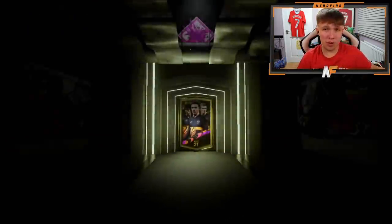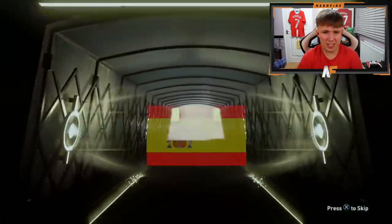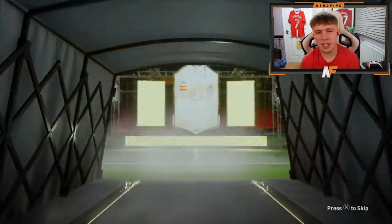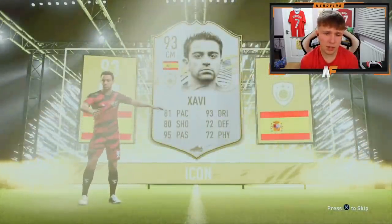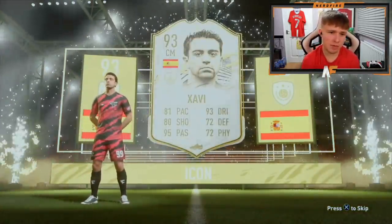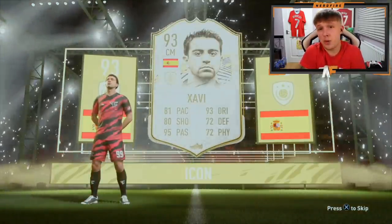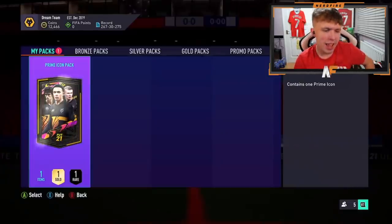The last two packs opened have been incredible - Cantona and Puskas. Mr Rip Jani's prime icon pack - can we get anything better than that? Spanish - Xavi! Oh Xavi, that's the third time I've seen Xavi tonight. It's probably a decent card and I still want to try him out. From a 4-3-1-2 he's got the good stats to do it, so he could be all right.